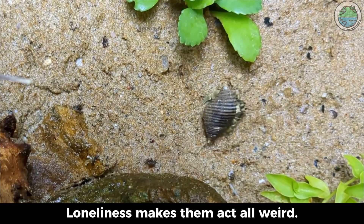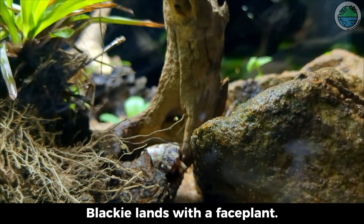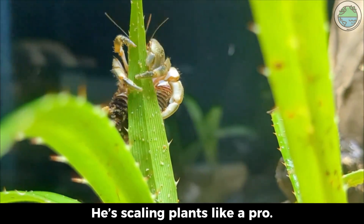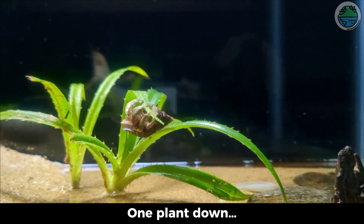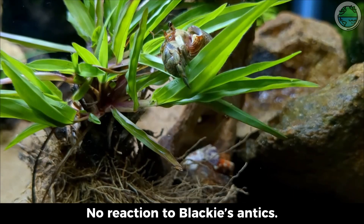Loneliness makes them act all weird. Enter Blackie, hermit crab number two. Blackie lands with a face-plant — classic entrance. And unlike Hammer's chill vibe, Blackie hits the ground running. He's scaling plants like a pro, surveying his kingdom from above. But his hefty shell is a plant crusher — one plant down, onto the next. Blackie's on a mission, ignoring Hammer. Hammer's still in his funk, no reaction to Blackie's antics.